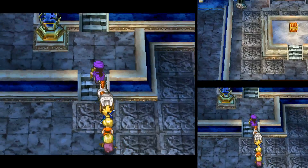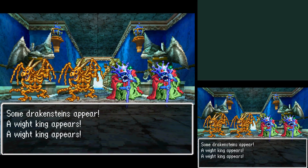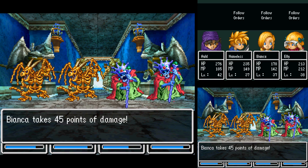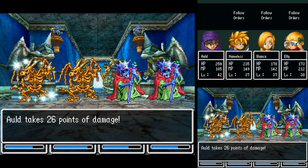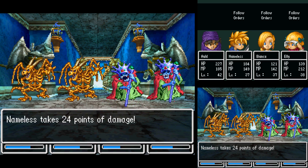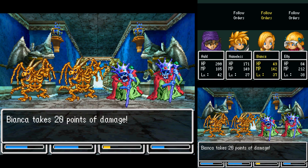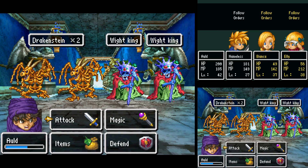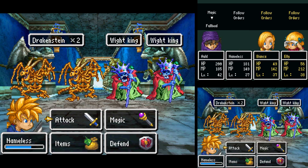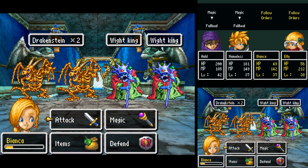Okay, we've got multiple ways up here. Some Drakken Steins, and I think those were White Kings. Crackle. Yeah. It's like a swoosh. Holy cow. Full heal on you. Full heal on you. All the Nameless are okay.